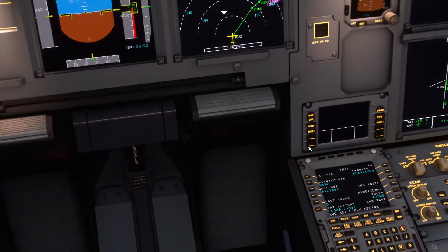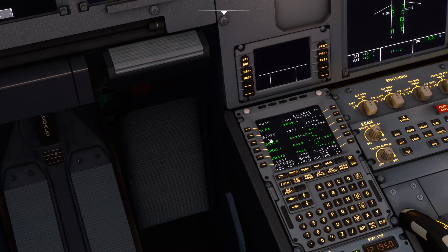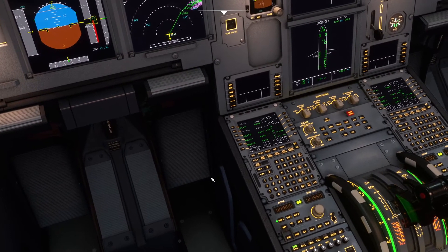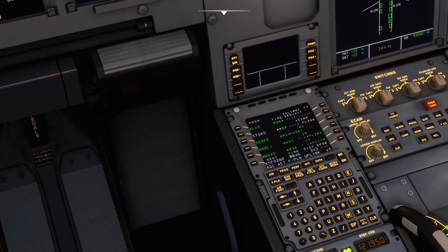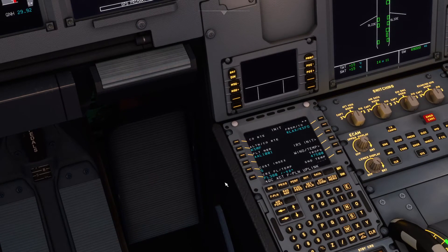Here is our flight management computer, and we have our flight plan all here. It also shows this waypoint in white, which shows that this is our next waypoint. For today's flight, we have a flight level of 380, which is 38,000 feet. And as soon as we push back and start the aircraft up, I am just going to give a brief idea on how to set up the autopilot for this aircraft.